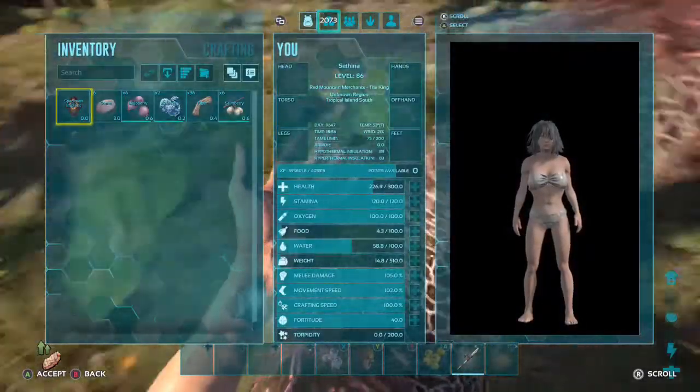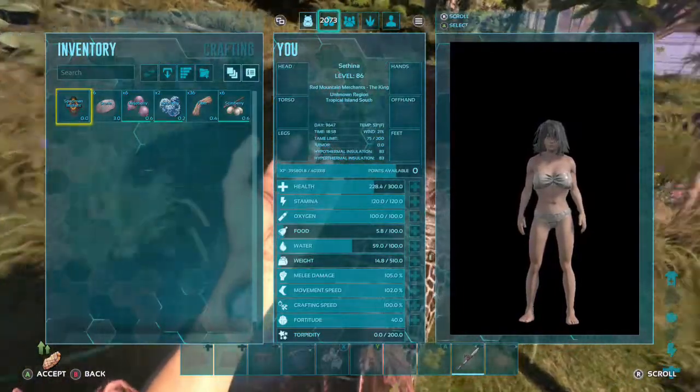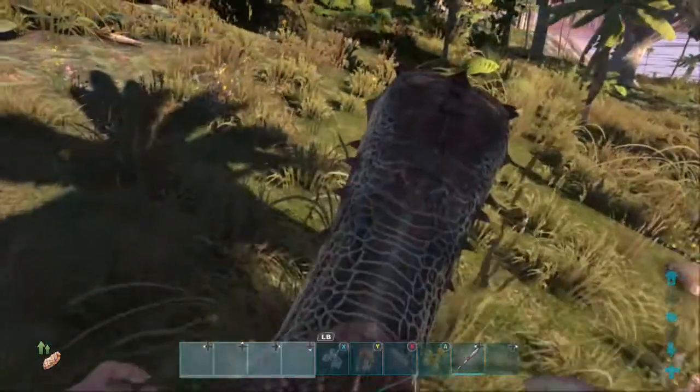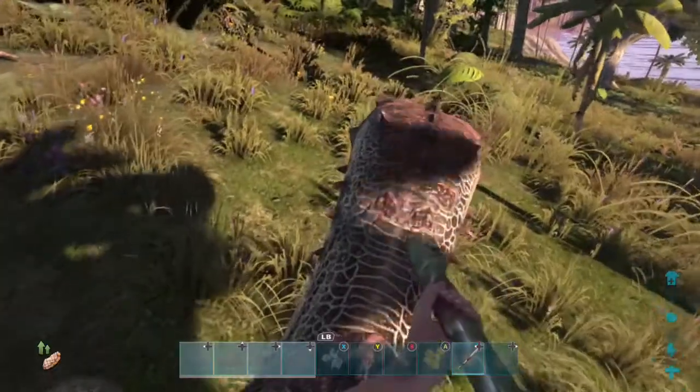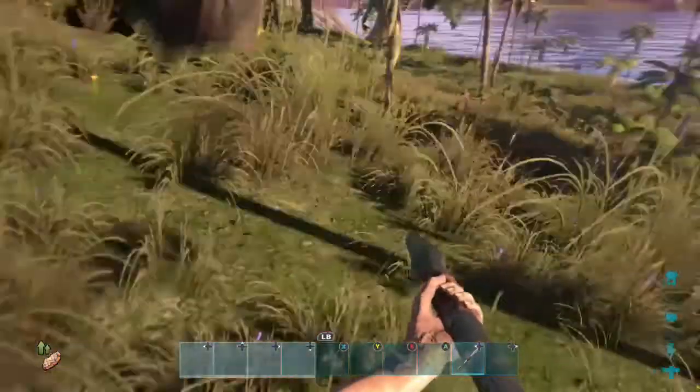Then what you want to do at this point is bring out your pike and give it a good jab at the head, just like that.